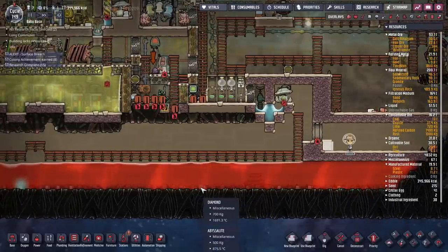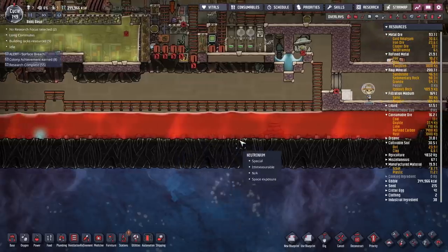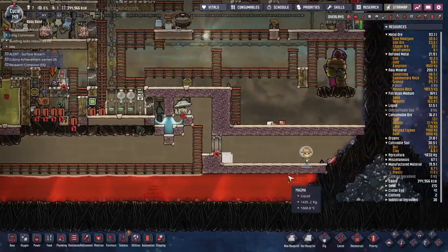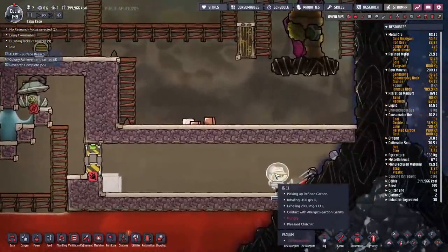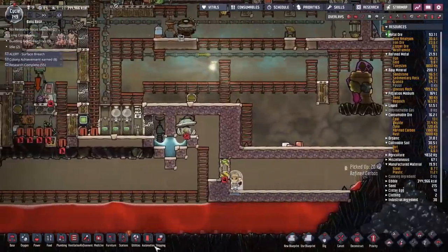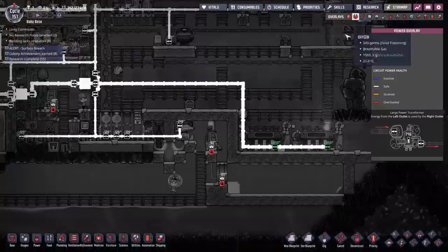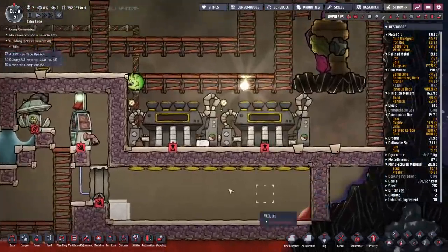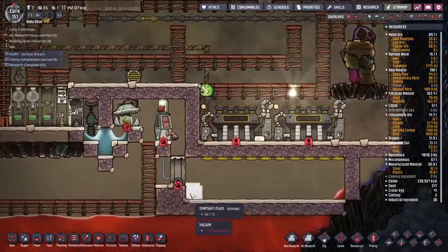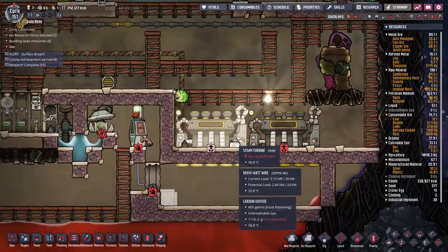I want to be able to strip out all the diamond and tungsten — basically all the junk that's down here — pick it up, dump it in here, and cool it down until it's about 125°C. If I can get it down to that low a temperature we actually have a chance. Dupes occasionally come in here and pick up the refined carbon lying around to make steel — keep that up, good work. We have our two steam turbines installed on top and we've also got in our power, but we're still going to need to deal with the cooling of this whole section. Debris is going to end up over here — we're going to ship it through this area to dump it into some steam.